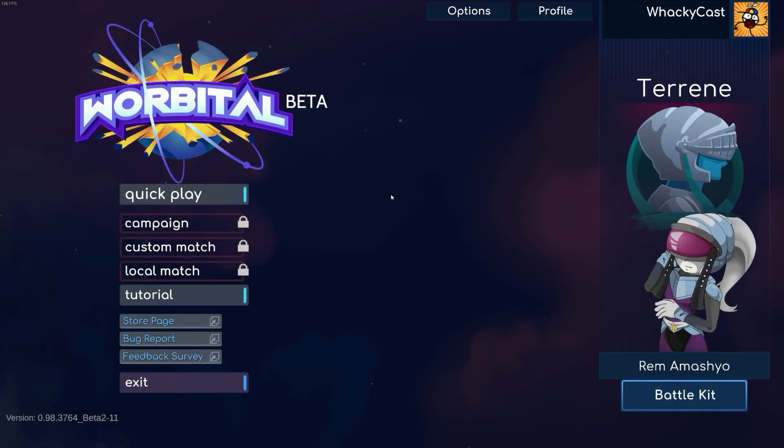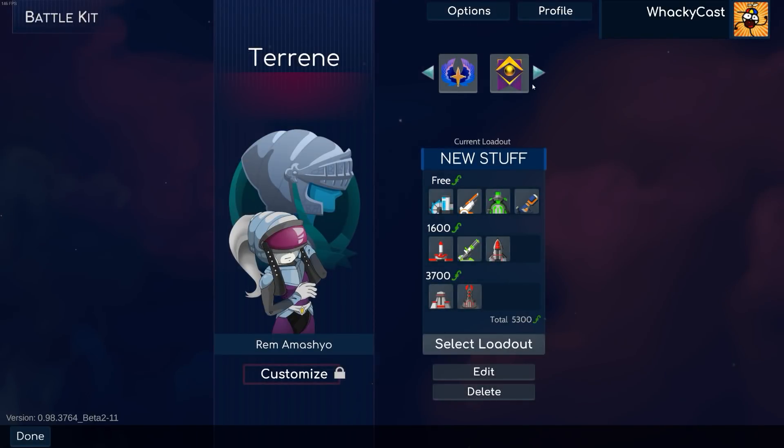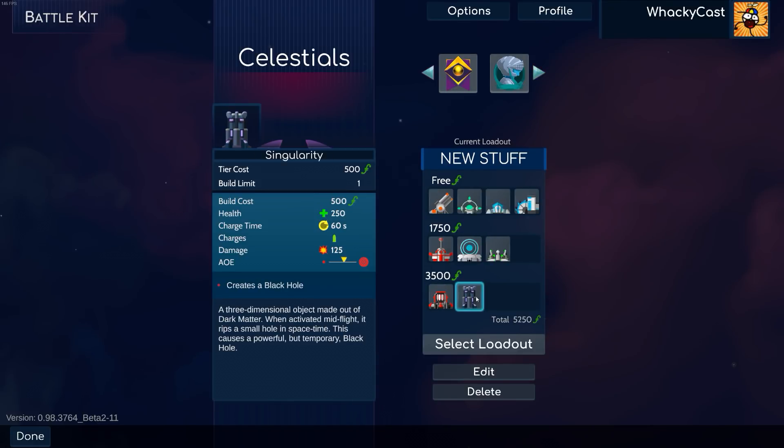Hello everybody and welcome back to Warbital. In the previous video, we played around with the Dreadnought — the new giant ship that you can fly around with and have some fun with. If you didn't see that video, I'll link it in the top right corner. You can click it there. Anyway, today we're gonna play around with something else, and I think we're gonna go with the black hole.